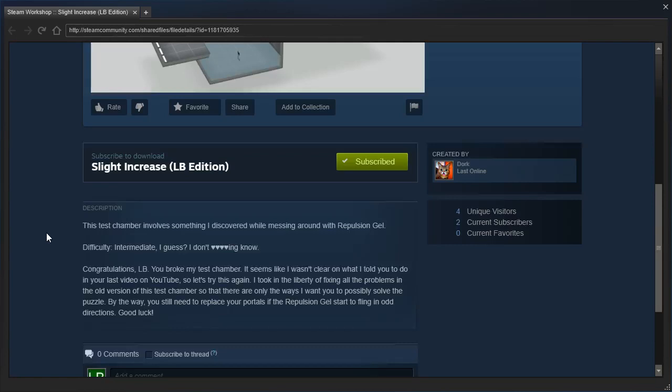It seems like I wasn't clear on what I told you to do on your last video on YouTube, so let's try this again. I took the liberty of fixing all the problems in the old version of this test chamber so that there are only the ways I want you to possibly solve the puzzle. By the way, you still need to replace your portals if the repulsion gel starts to fling in odd directions. Good luck.